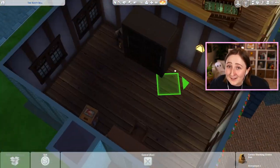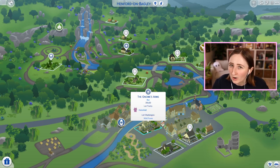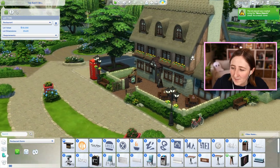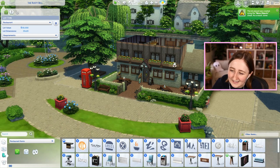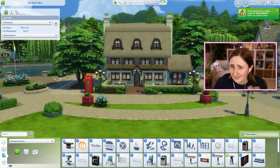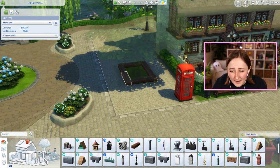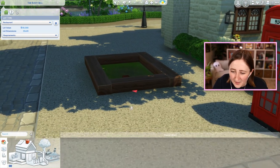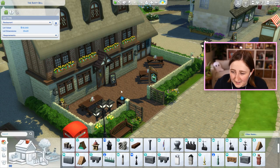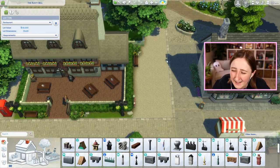That's the entire build — that is the Rusty Bell pub. Now that we've finished the speed build, I want to pop into the game and show you an actual tour. I built this on the pub lot in Henford-on-Bagley where the Gnome's Arms is. Here's how it looks from the outside. I love how this brick looks with the brick on the walls, and I also like how the roof overhang makes the second floor look a bit shorter than the first floor. I also put a fake phone booth out front — you can't actually use it, it's purely decorative. And I made a fake planter box around the tree using support beams from Cottage Living sized up — they tile well and look kind of nice as a fake wood frame. Around the side there's a bike and just a bench and stuff.